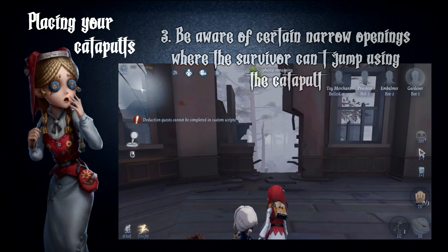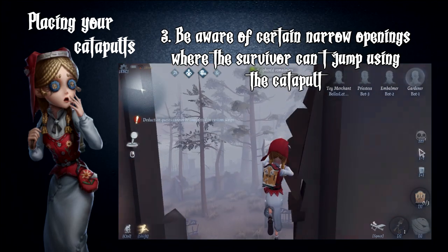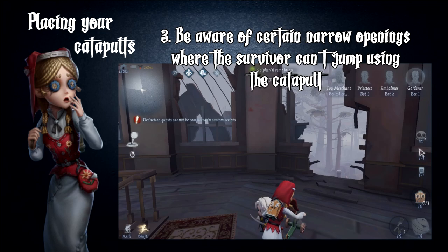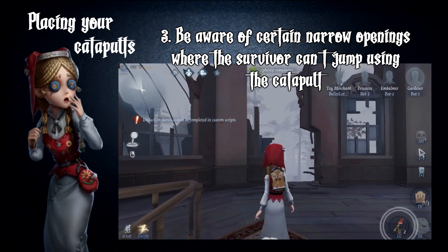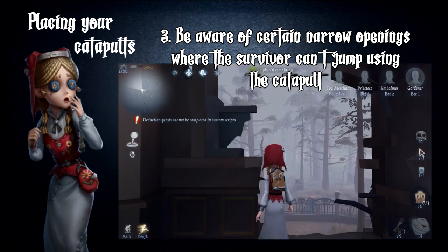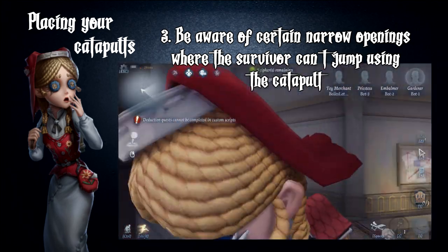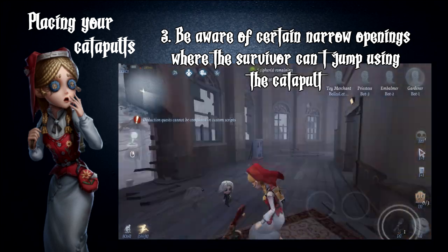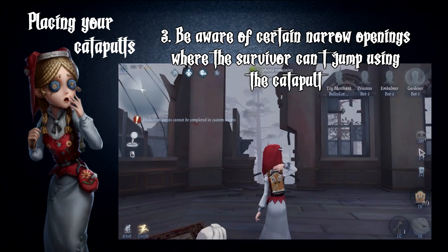Be aware of certain narrow openings where the survivor can't jump using the catapult. There's a spot at the building in the Secret Heart Hospital where it looks like the survivor can leap across using the catapult, but there seems to be an invisible barrier that blocks survivors from jumping. It is advised to check through these types of areas to avoid a failed catapult and getting caught by the hunter. This includes windows.